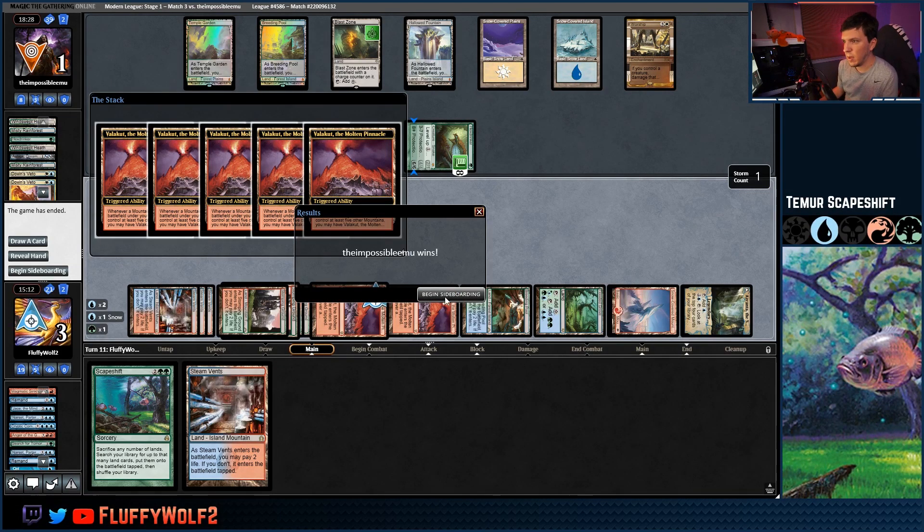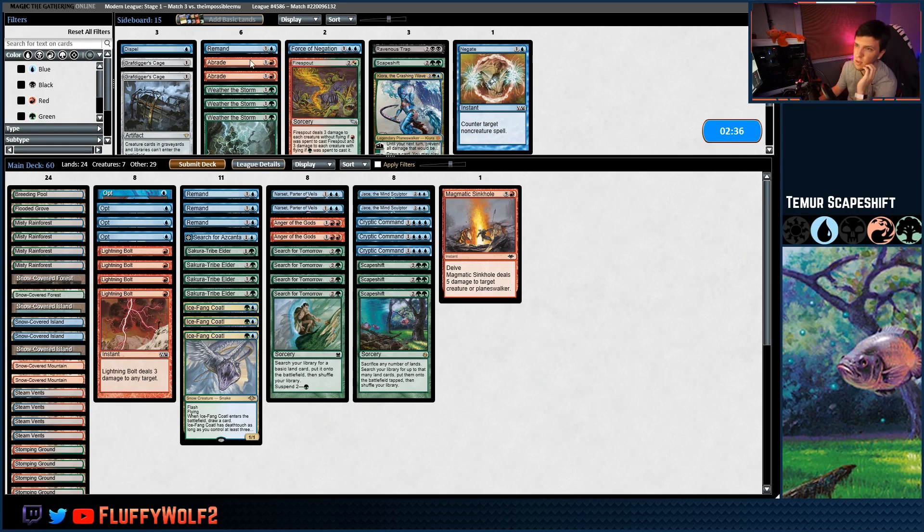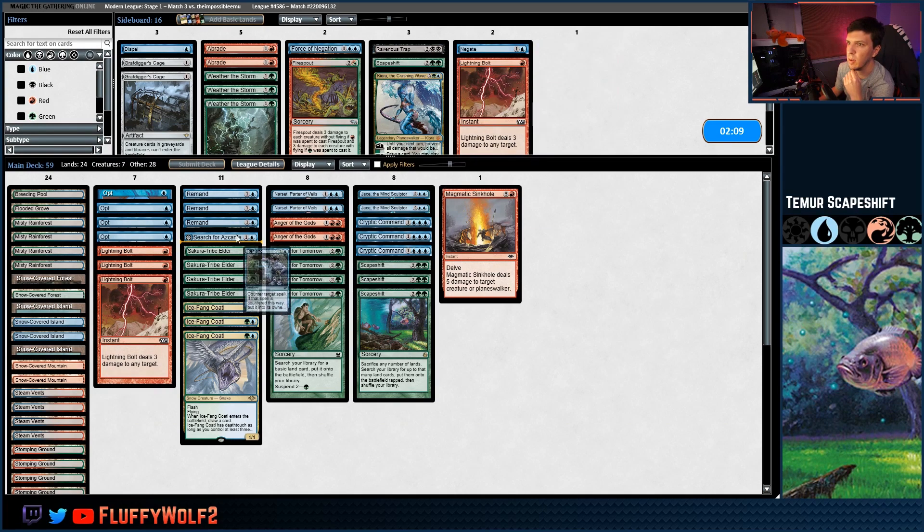Let's look deeper — where's my Cryptics? There's a Scapeshift, but Hex Drinker has protection from everything. Surprised we went through that many cards and didn't see one of our other Scapeshifts or Cryptics. Let's float a ton of mana — we actually can't even Scapeshift twice since I don't have enough Forests. Grabbing Valakut, Steam Vents, Stomping Grounds — can't quite beat them. Couldn't find a way to get rid of Worship. Opponent got us. Let's sideboard.